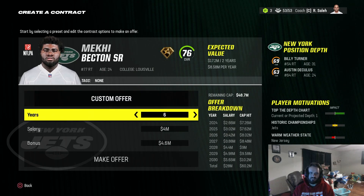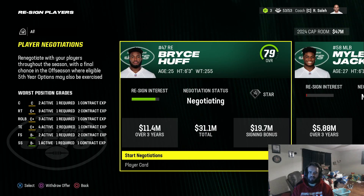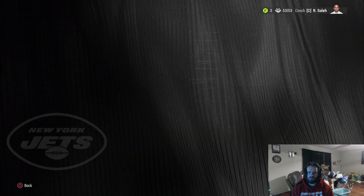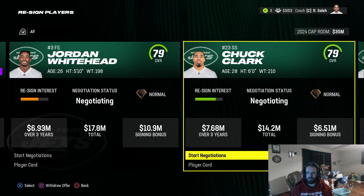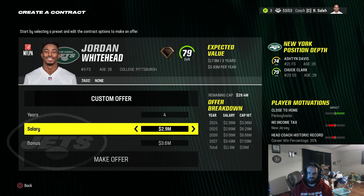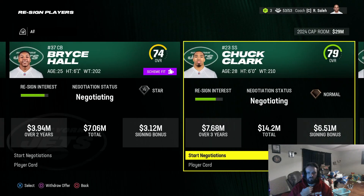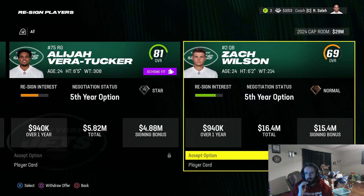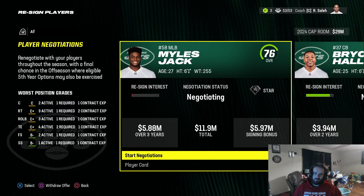Here at midseason, we have some pretty big signings to make. Mekhi Becton is a guy we're 100% going to want to keep for the rebuild — he already has that superstar dev trait, which is huge. Bryce Young has interest in re-signing, so we're going to do that. Whitehead, we definitely want to bring back. And I do want to plan on replacing Chuck Clark.